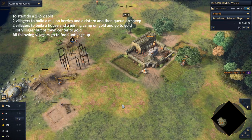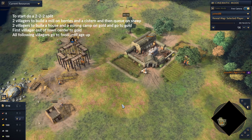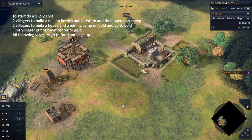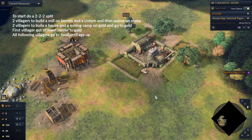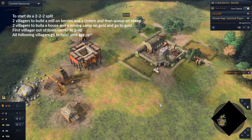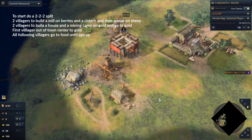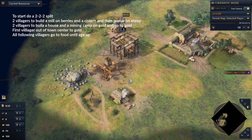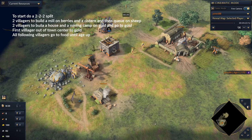Good day, Jones here. I want to talk about the Byzantine 0-3 build order and a little bit of gameplay as well, because I think just showing a build order without follow-up gameplay doesn't show the accomplishments. So let's go. You know a 2-2-2 split, right?